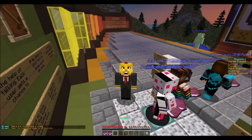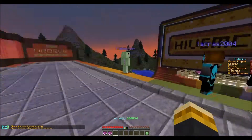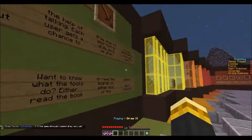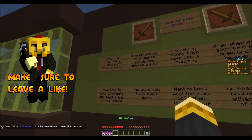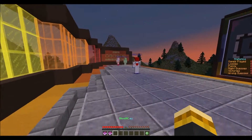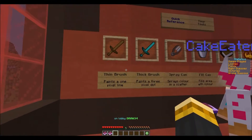Hey guys, what's up, it's Spartan here and I'm back with another Minecraft minigame. Today we are going to be playing a new Hive minigame called Draw It. It's basically the Hive version of Pictionary — the objective is to guess words and themes without the help of talking. It's Pictionary, but it's called Draw It.